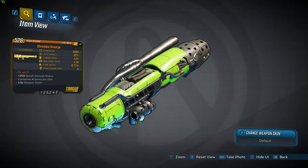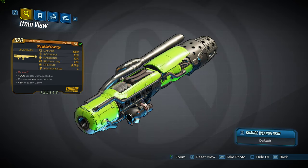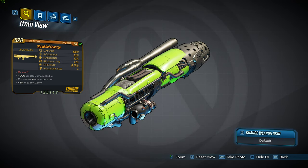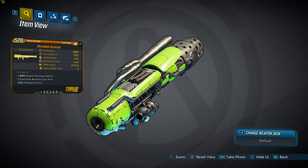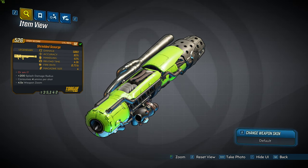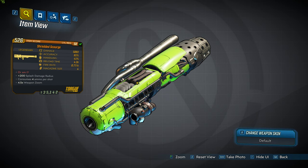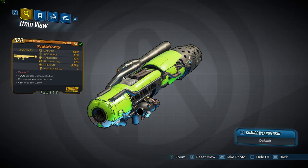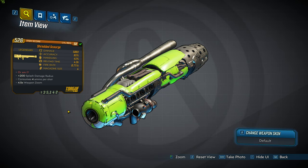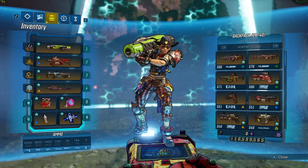Hello guys, welcome back. This is the Shredded Scourge, it's a Torg rocket launcher. I've done many videos on rocket launchers and the main reason for that is because they don't do very well in Mayhem 3. This one's not much different, but I kind of like it. The Nuclear Jericho is okay, but in Mayhem 3 it just doesn't do what I wanted. My Lyuda is in my number four slot, so trying to replace it with a rocket launcher just isn't going to work in Mayhem 3. If I had a fifth slot I would run a rocket launcher, but unfortunately I don't.